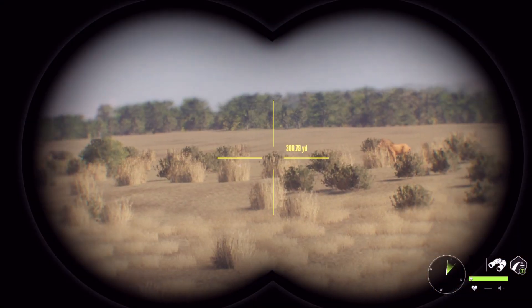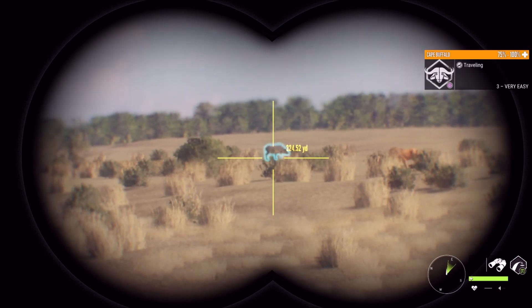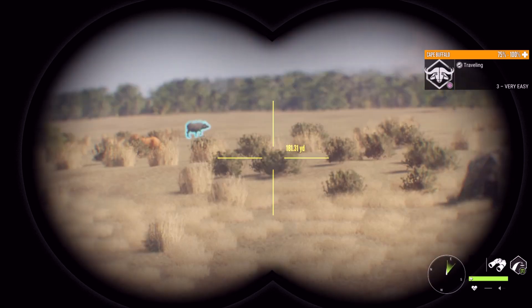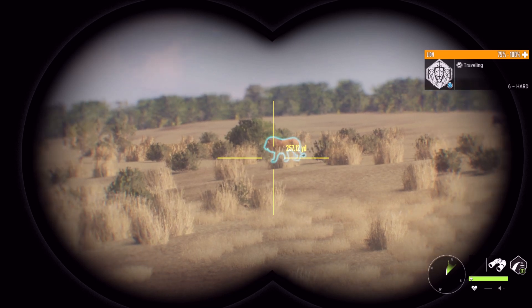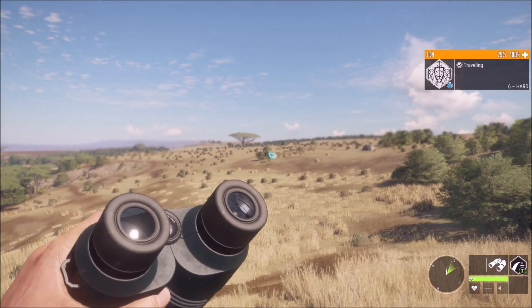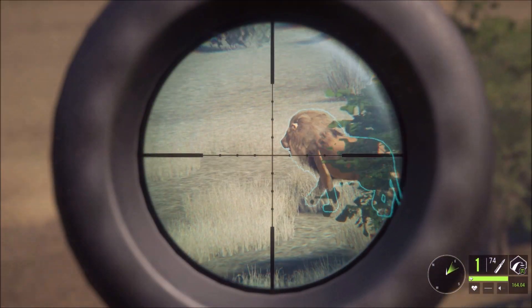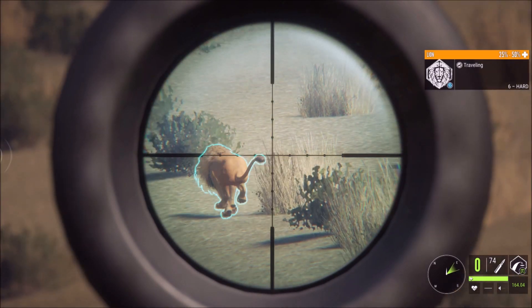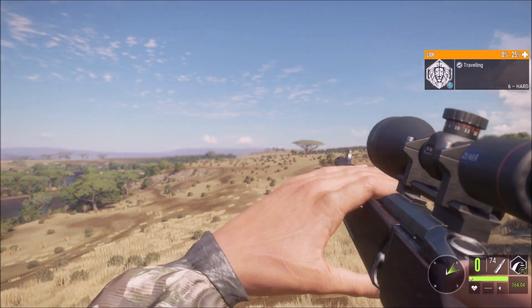We just spotted a Cape Buffalo way out here and a lion — a nice sized lion right there. This is actually where I found my first diamond Cape Buffalo, right out in the middle of nowhere. He's 260 out — we wait until he holds up at 150 and take the shot. It looked good — he smoked, he's going down.